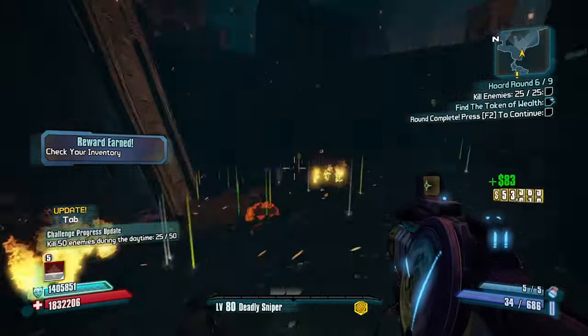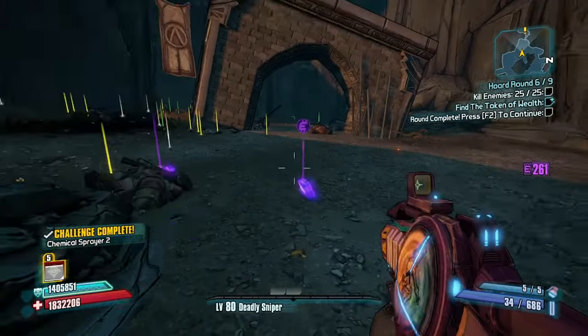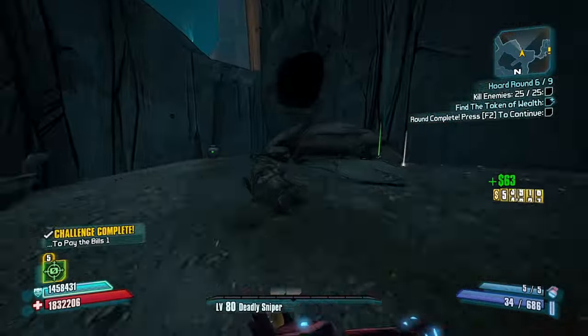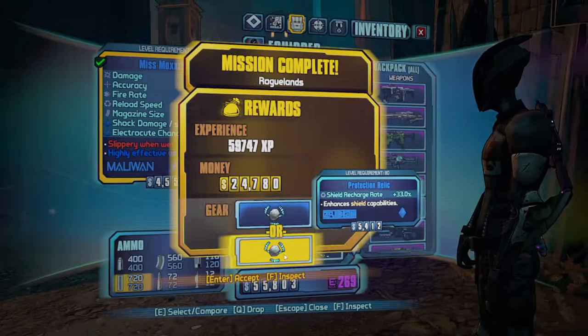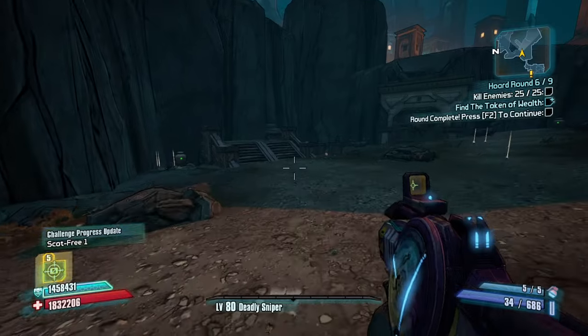They're all dying — oh gosh, I need to get the token of whatever it is. I don't know if I just find the token of wealth before the round starts or what — maybe that's what gave me all the iridium. Yeah, the fire burst tech definitely worked. I'm gonna be respeccing anyway so let's just head to the next round.